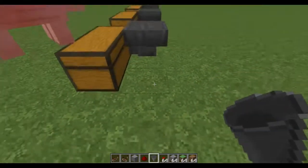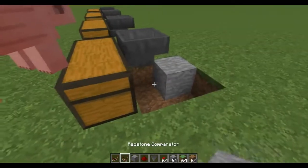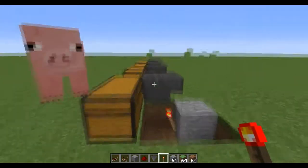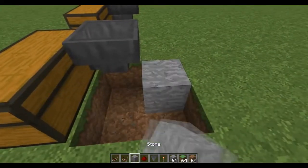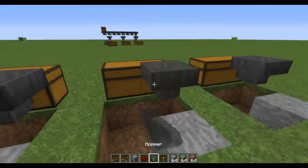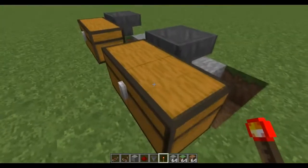Then, one block underneath each hopper that you just placed, you need to put a redstone torch. Grab a redstone torch and put it directly underneath each hopper. You're going to do that for every single one.